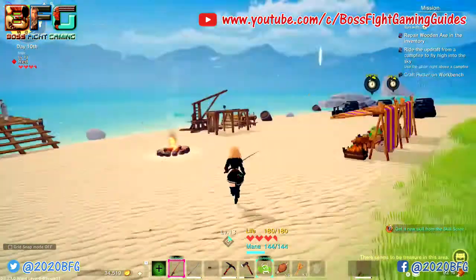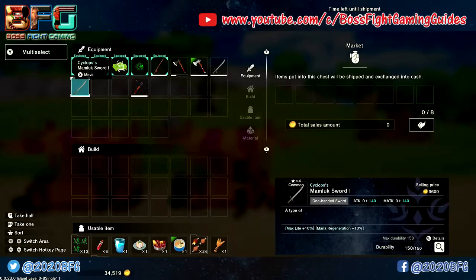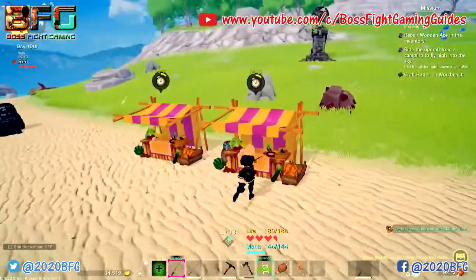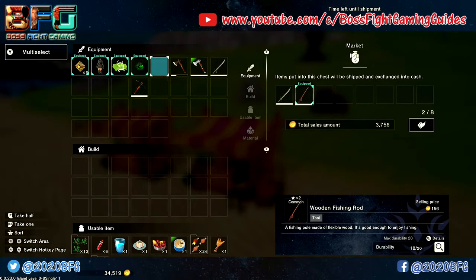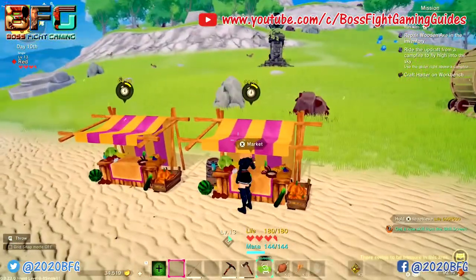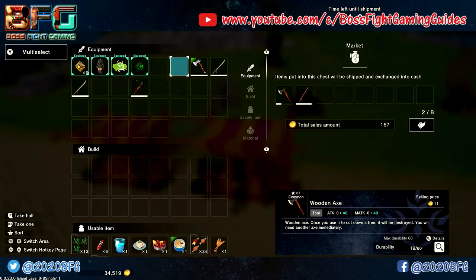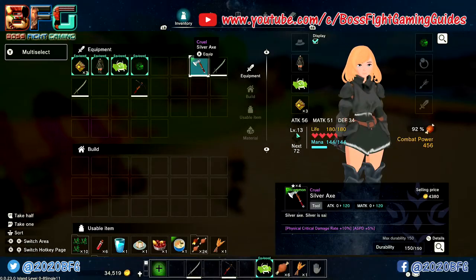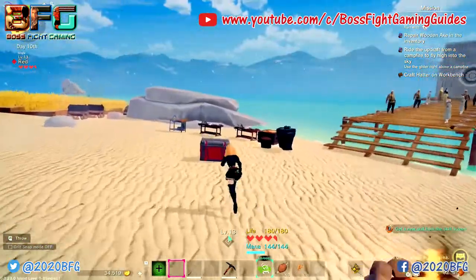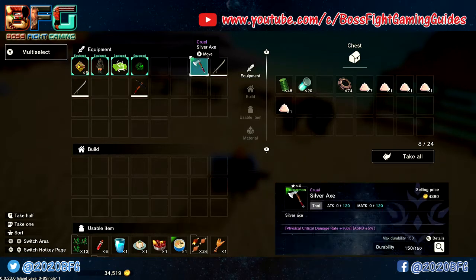We ended on the beach last time, so loading in now may spawn you on the docks or here. Any weapons you don't need can be sold at the market — remember to keep track of your strongest single-handed weapons. If you're unsure whether to sell something, create a steel or wooden container and store those items safely. I did mention selling seeds in the previous video, but we actually need seeds, so don't sell any going forward.